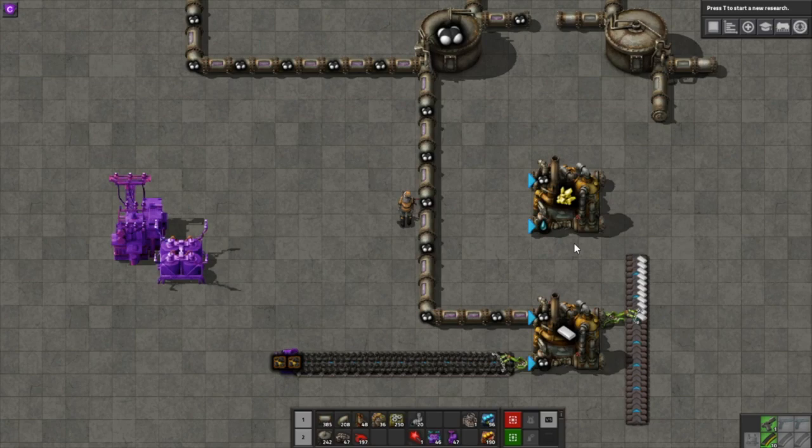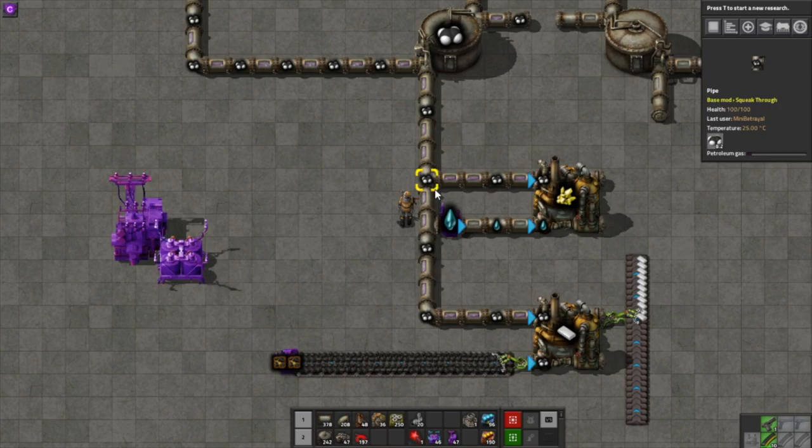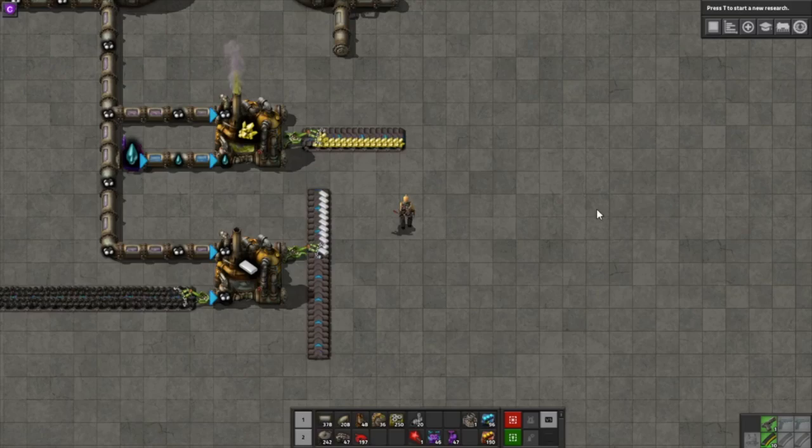The order of inputs does matter, so you'll need to plan out large areas of chemical plants carefully. I'll pipe in some petrol from storage and use a water source — but you'll need to find a lake somewhere and use an offshore pump to get water, just like you do for boilers and steam engines. Once hooked up and powered, the plant starts making sulfur, which an inserter takes out and puts onto a belt.